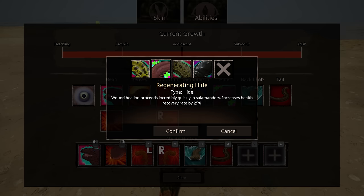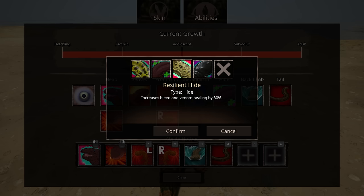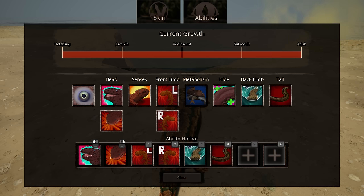For hides: Toxic Mucus poisons anything that attacks you. Janitor Hide gives a 25% increased heal rate. Resilient Hide makes you more immune to bleed and venom, or you heal from it about 30% quicker. Slippery Hide makes you unable to be grappled or pounced — a good one to have if pesky raptors keep jumping on you.